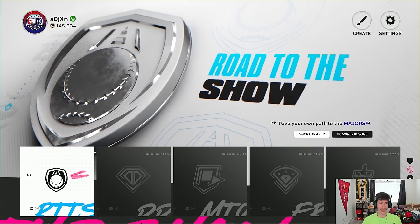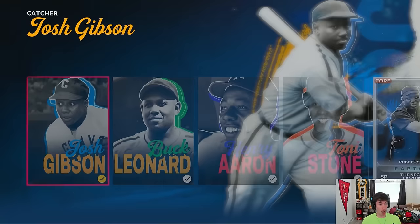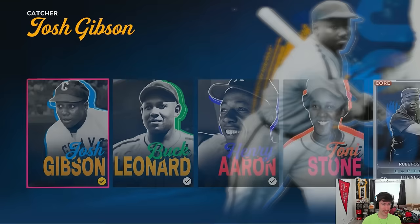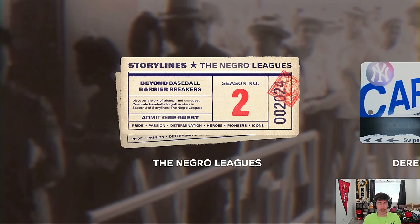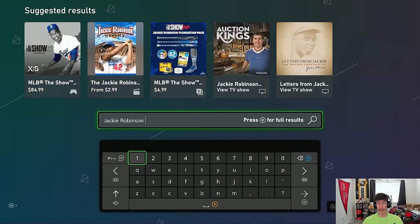Back on the main menu under Storylines, in the season two Negro League Storylines, I believe once you're in a moment you can skip the cut scenes. You can always go back and watch them later. You might be able to skip through all the moments to get to the end and unlock the cards — same as with the Derek Jeter storylines. If someone could confirm or deny in the comments whether skipping lets you earn the cards, that would be helpful.